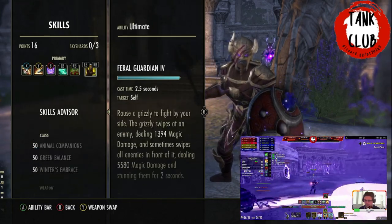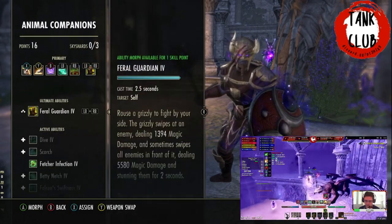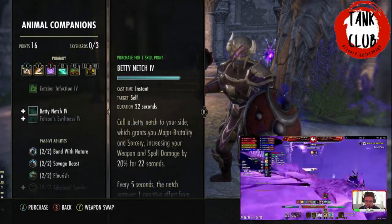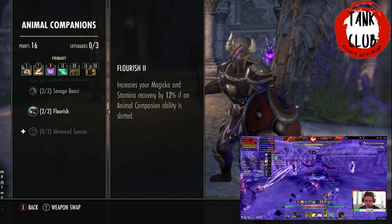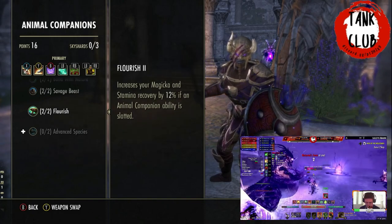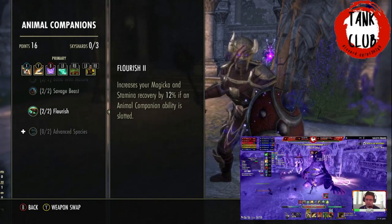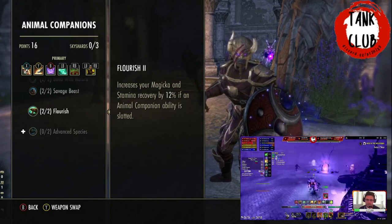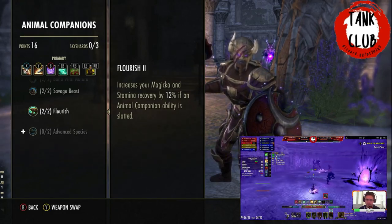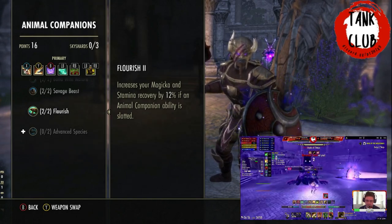For the front bar ultimate we're using Feral Guardian. The reason is the passive — it doesn't need to be morphed. We're using Feral Guardian because of a passive that increases Magicka and Stamina recovery by 12% if an Animal Companion ability is slotted. We're not actually using the ultimate; it's just there for the 12% Magicka recovery. This is the main reason we have it.